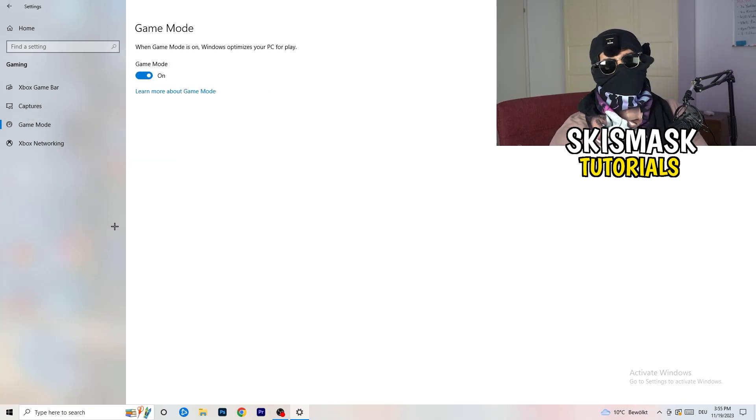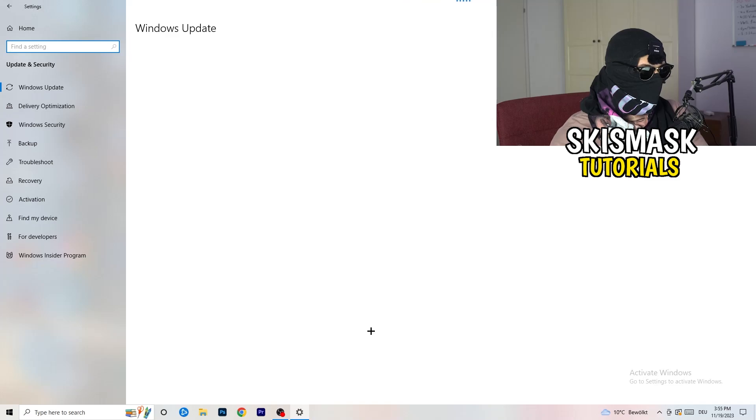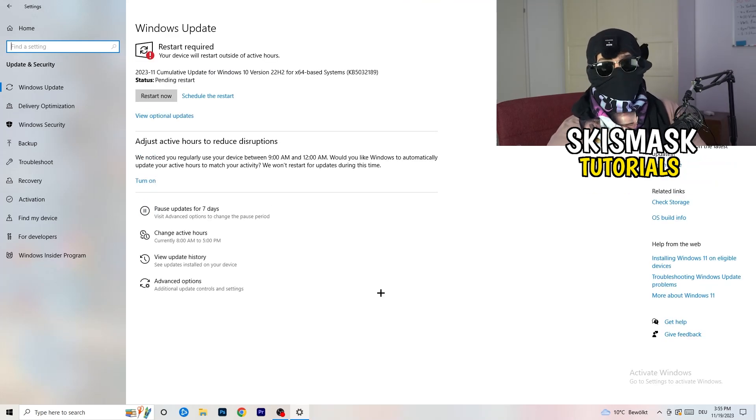Go to Game Mode — it depends on your PC whether it works better on or off, so check for yourself. Then go back and click on Update and Security. Simply update every single driver on your PC that isn't on the latest version. Keeping your drivers updated will keep your performance at its best, especially on low-end PCs. Keep your Windows updated and every single driver. If you have not launching issues, it's probably because you have a low-end PC or something isn't working in the background.